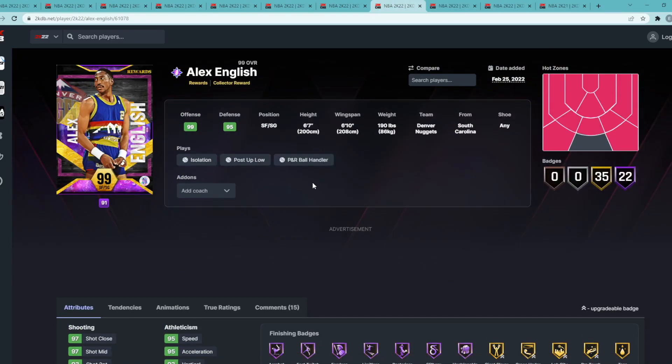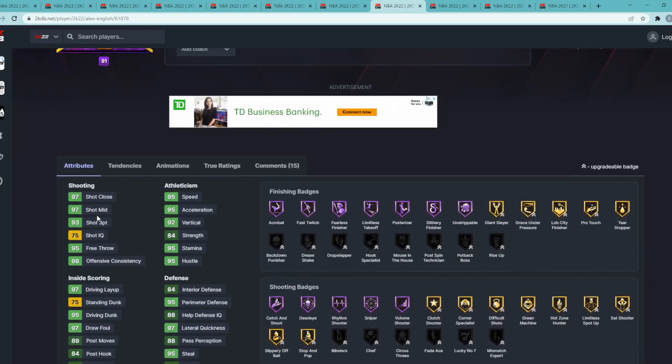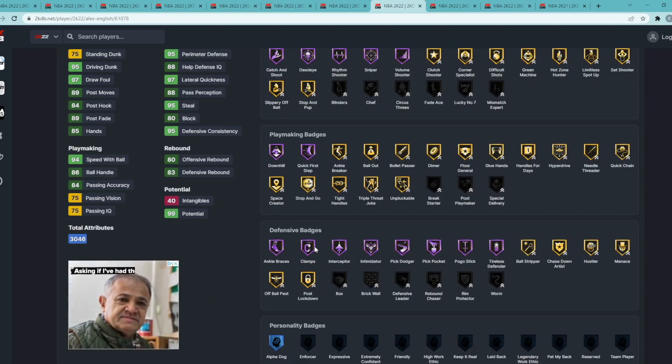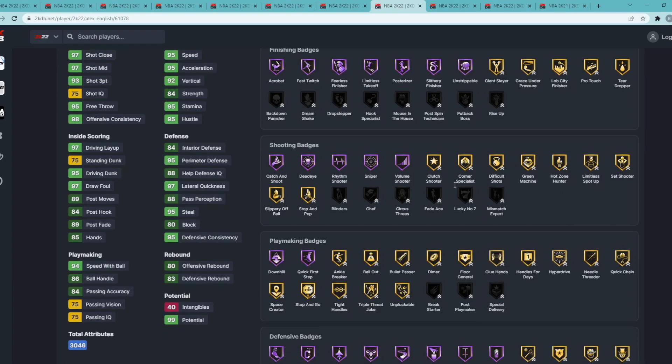Coming in at number 8 is Dark Matter Alex English, a small forward/shooting guard at 6'7" with a 6'10" wingspan. You have to collect 3,600 cards at collector level to earn him, so he's super expensive. He's got 93 three-ball, 97 mid-range, 95 speed, 95 acceleration, 95 perimeter, 97 lateral, 95 steal, 84 interior, and 80 block — a very good defender especially on the perimeter. He has 95 driving dunk, 94 speed with ball, 86 ball handle. Hall of Fame Pickpocket, Pick Dodger, Intimidator, Interceptor, Clamps, Quick First Step, Catch and Shoot, Dead Eye, Rhythm Shooter, Sniper, and Volume Shooter.